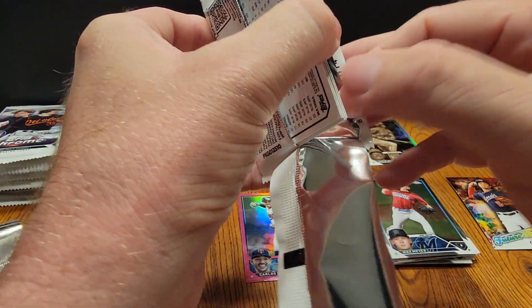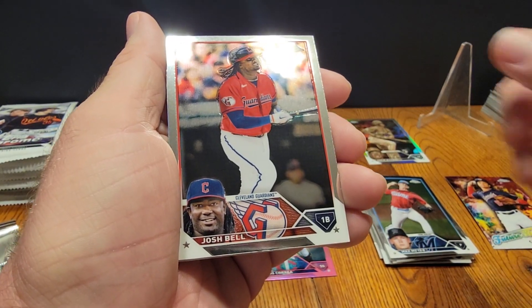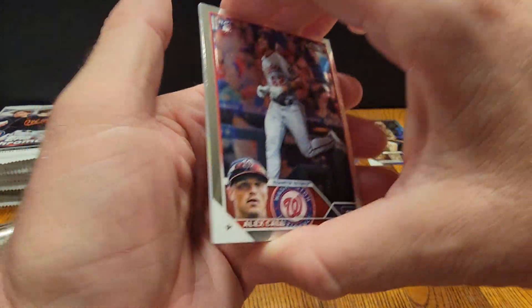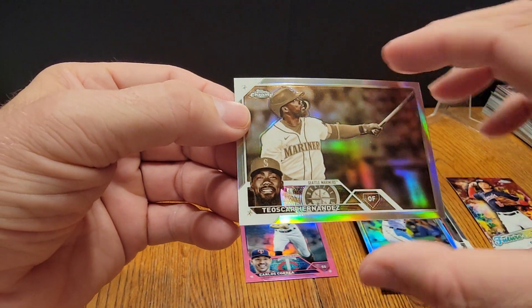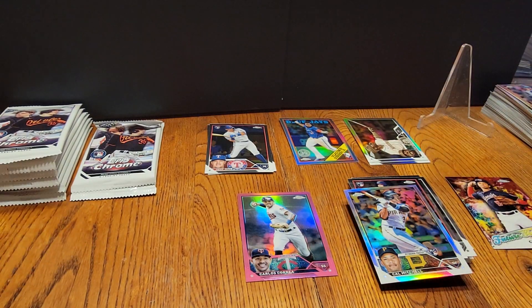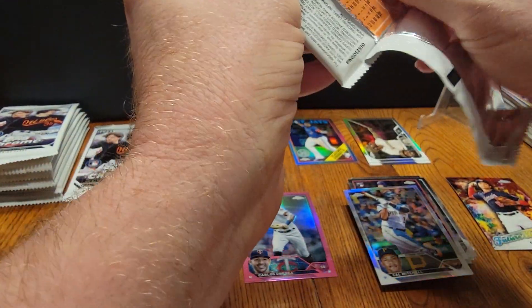I will definitely be getting a hobby box eventually — I should have got it when it was $149. Cal Mitchell, nice Tay Oscar sepia, sepia — you know what, I'll just say black and white. Oh, this pack looked a little dinged up, we got a Riley on the back — careful of the corners.